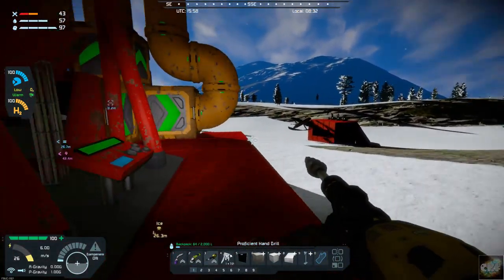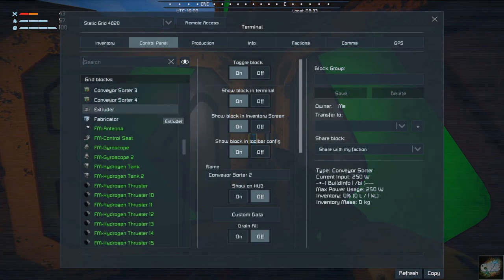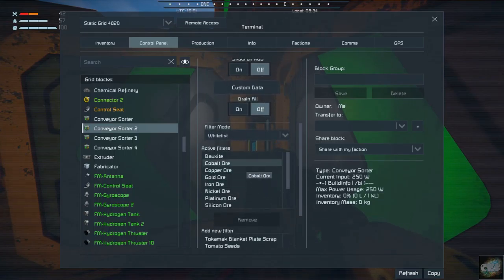I've set up all of my sorters. I've got the four conveyor sorters in. This one right here is set up for all the different ores that I'll be bringing in through here. I'm not sure about the iron and the nickel — those will run through the rock crusher and the oil purifier. It should get pulled all the way over to the basic assembler, which processes iron, nickel, cobalt, silicon, and copper. So those get processed over there.